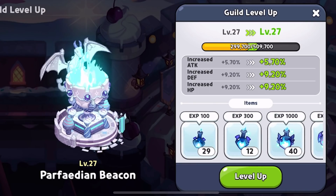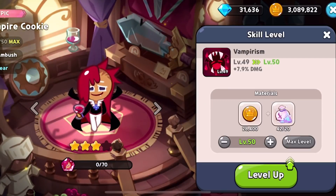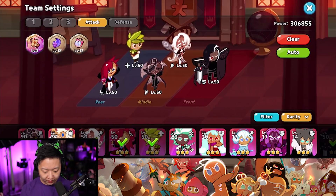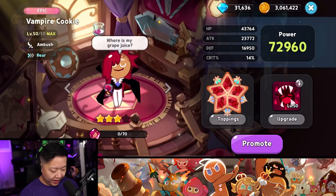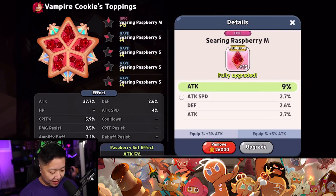And how does leveling this up benefit me? I have enough to get Vamped to level 50. My attack power just went up from 302 to 306. I have a full level 50 party. Now I've got to focus on min-maxing all the stats and talk about the toppings and what's optimal.